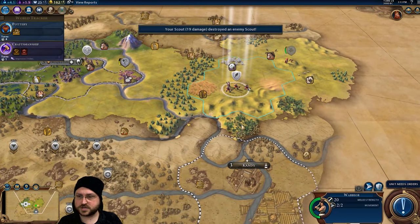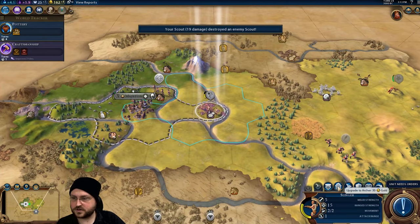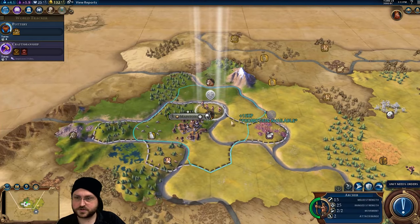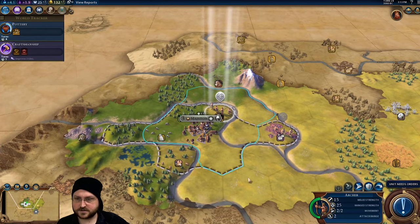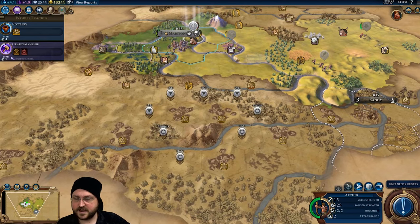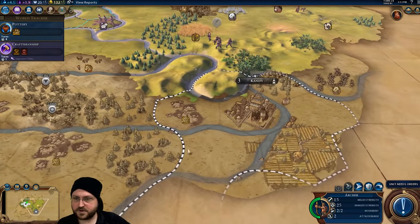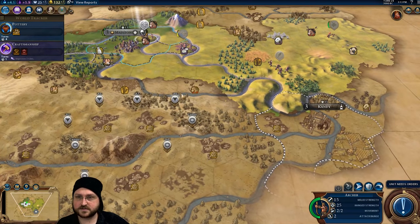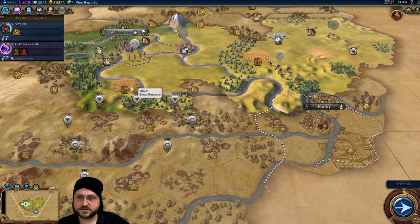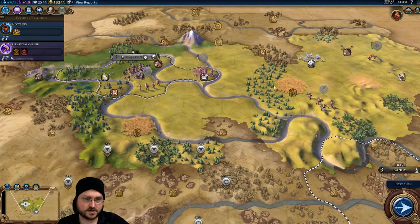Warrior, your job is to park yourself near Candy over here. You're going to upgrade to an archer, then we'll promote you so you can heal up. Now I'm going to have to escort the settler, and then I think we'll be attacking Candy — two archers should be able to take this as long as the bombardment locations are good, and they are. We can bombard from the woods over here, get some good cover. I'll park myself in between here and make sure there are no barbarians when we put out our settler.